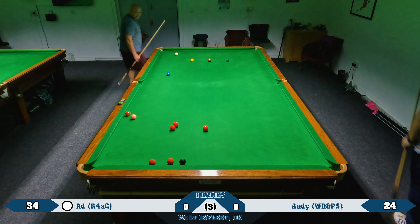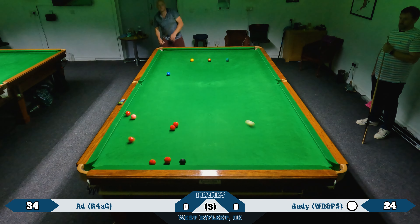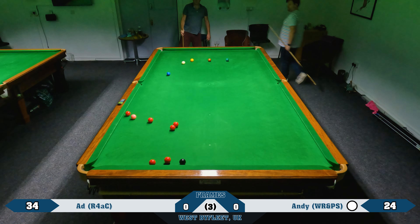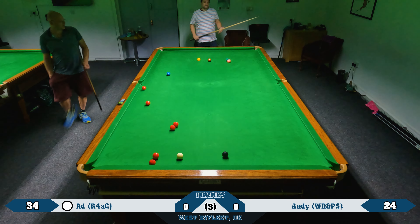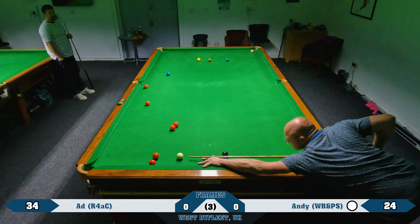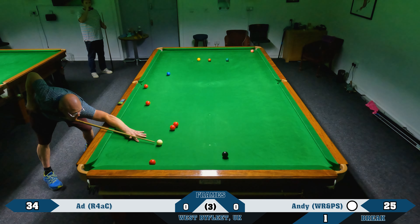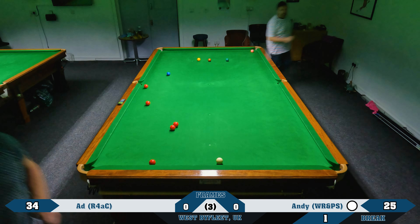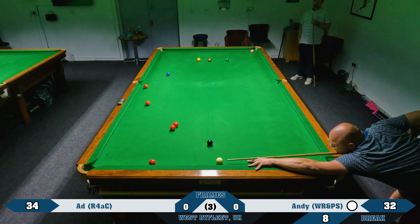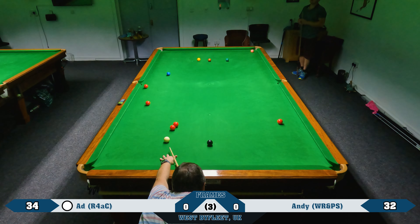Another safety shot, this time trying to get behind the yellow — didn't quite work out but it was okay. A good safety shot from Andy — he plays the red onto the red and tries to get around and just sneak past the yellow, not quite, but still pretty solid. He's left me a chance of a long red but not much of a colour on. I missed the pot though, and that's left Andy a chance. He pots the red, gets on the black, plays beautifully for position and gets himself that positional shot — exactly what he wanted to do.